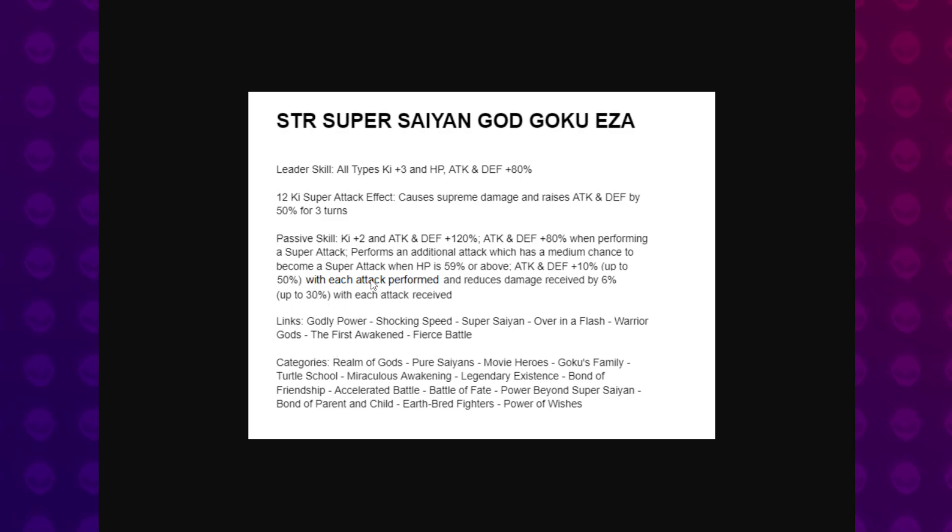With each attack performed — launching one super attack, possibly a second one, maybe even a third depending on your hidden potential — this guy's going to be gaining some stats mighty fast. And damage reduction, this is awesome. This is a really good one. And he's got First Awakened Link. This is like the Big Bad Bosses link, kind of very loosely, but for Bardock, Piccolos, and Gokus. This is actually really cool.